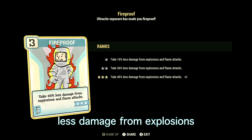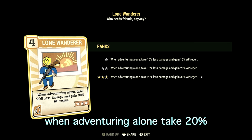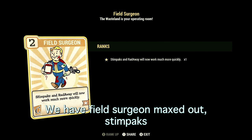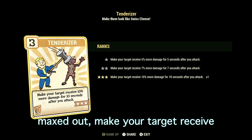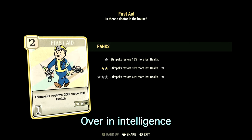We are taking psycho buffs in this video. Fireproof is maxed out — take 45% less damage from explosions and flame attacks. In Charisma we have 9 with Lone Wanderer maxed out — when adventuring alone, take 20% less damage and gain 30% AP regen. Field Surgeon is maxed out — stimpaks and Radaway work much more quickly. Tenderizer is maxed out — make your target receive 10% more damage for 10 seconds after you attack.